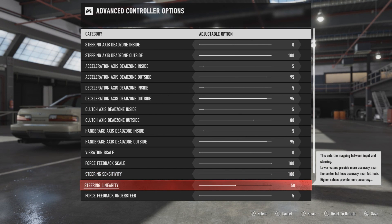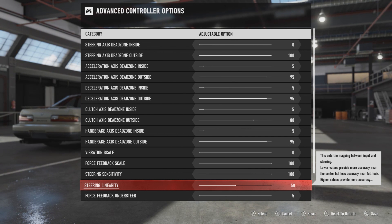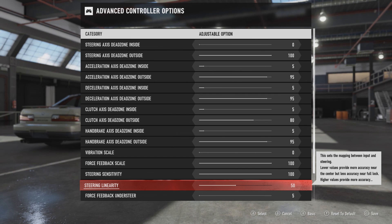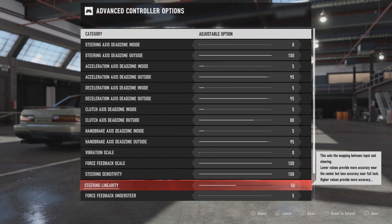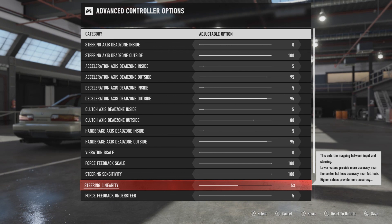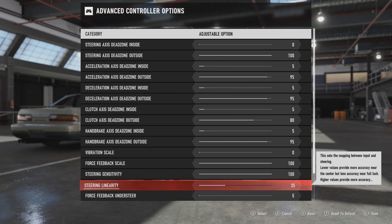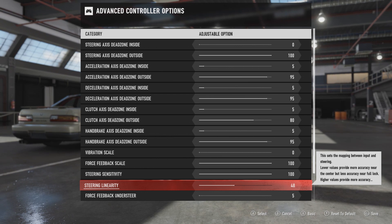Then the steering linearity — I've kept this at the default value, which is 50. If you set this lower it will make the wheel more sensitive on the inside of the steering but less sensitive on the outside, and it will do the opposite if you use a higher value. I like 50, and if you want to change it I'd suggest just changing by very small values — like 51, 52, maybe 49, 48 — really small changes. Because changing this to, for example, 35 will make the wheel feel completely different.